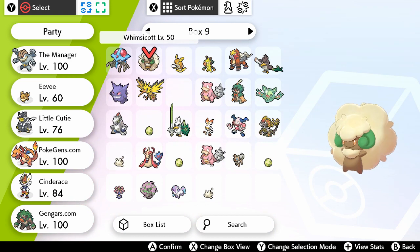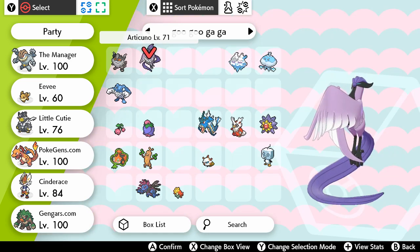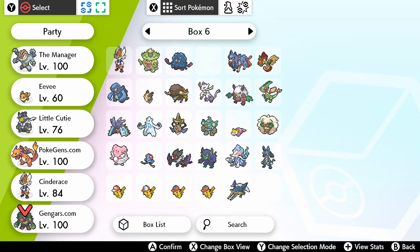Same as Moltres. And Zapdos, you just have to touch it and then you get into a battle with it. But they're all Galarian form — all Galarian form.